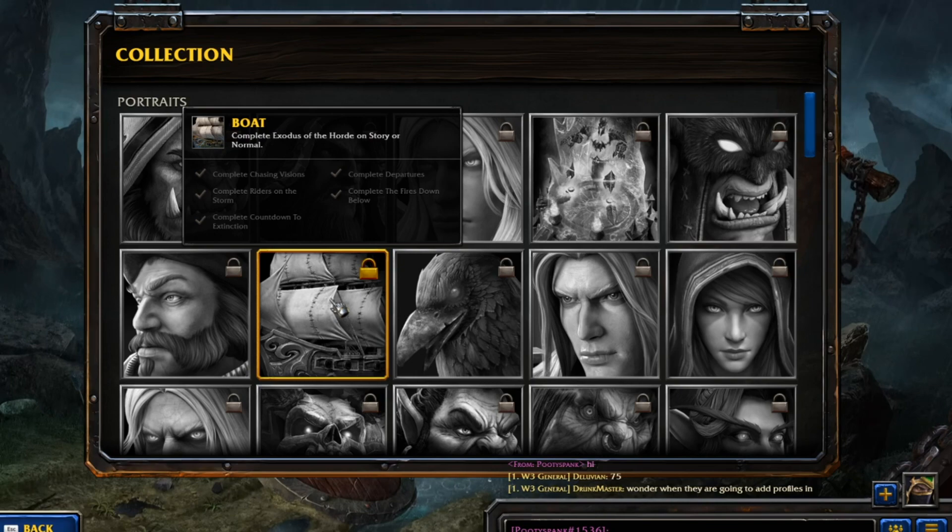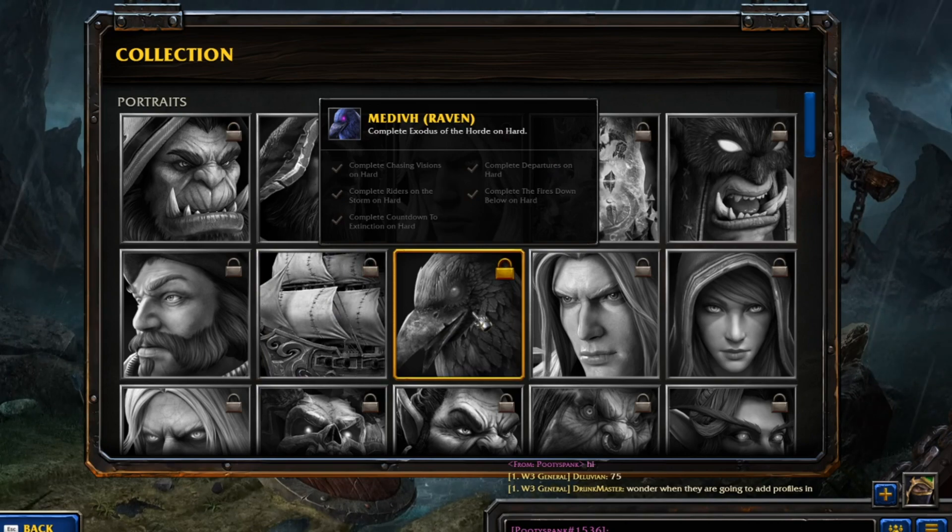Complete the Exodus of the Horde on Story or Normal: complete Chasing Visions, Wrath on the Storm, Countdown to Extinction, Death Deep Pressures, and the Fires Down Below to unlock this one. And then the Hard Mode version - which is Medivh - you have to complete this one on Hard Mode if you want to unlock that one.